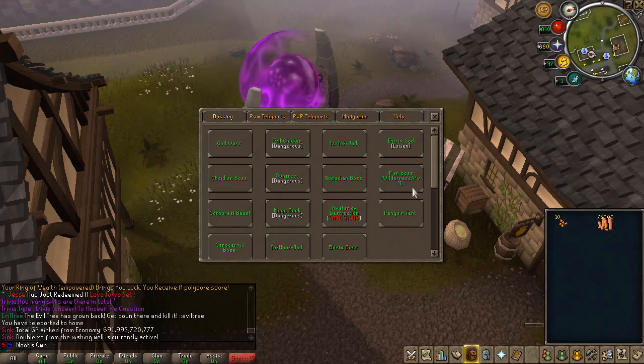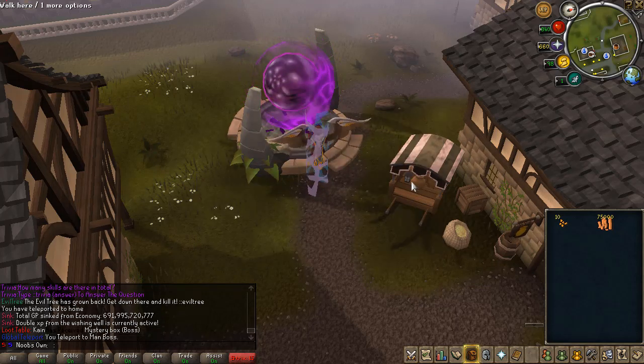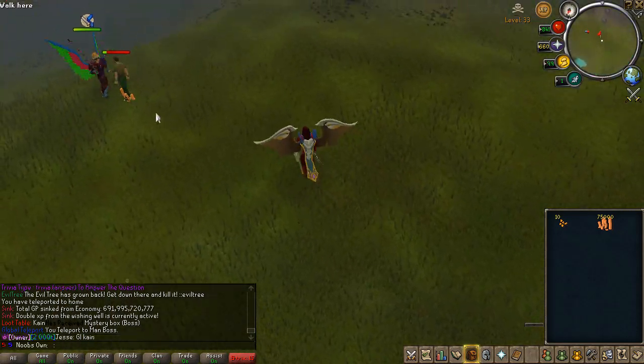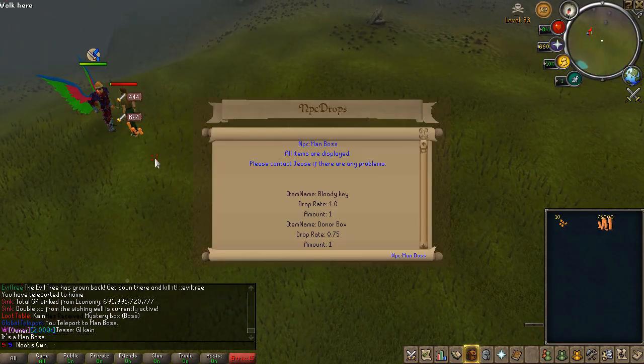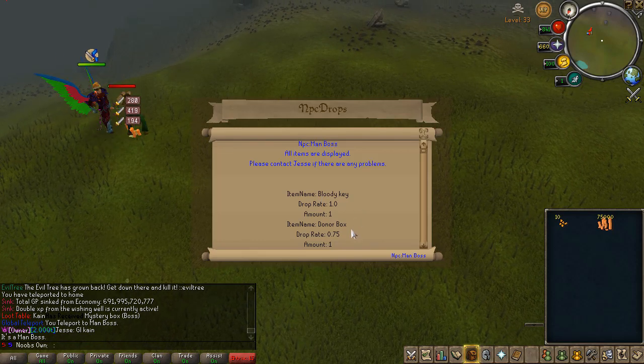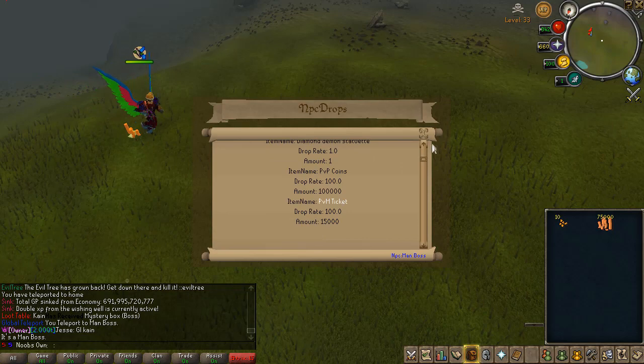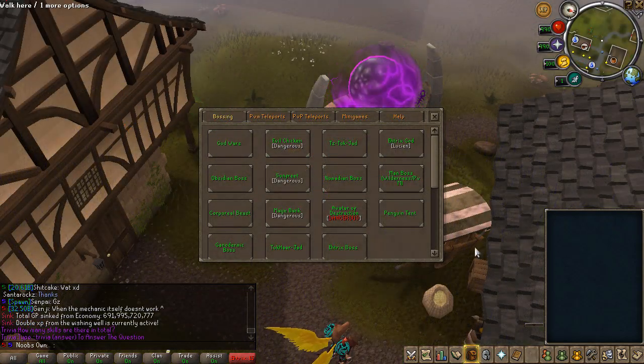Moving on, I'll show some of the custom bosses. First is the Man Boss — in the wilderness, it's basically a Man with a lot of HP. It can also drop a Bloody Key, Donate Box, and Mystery Boxes, so that's pretty nice.